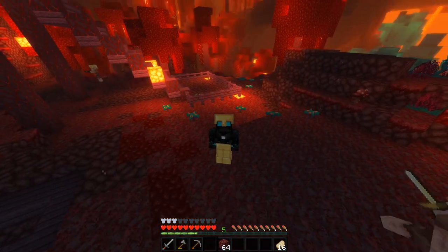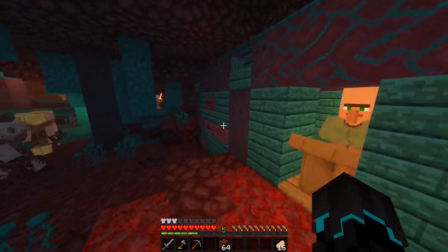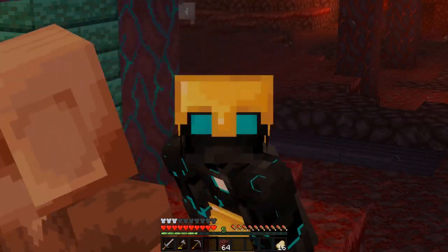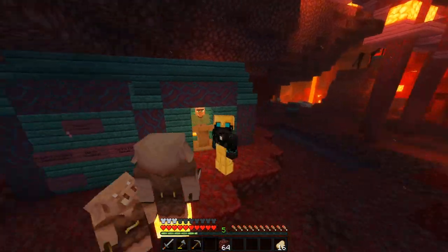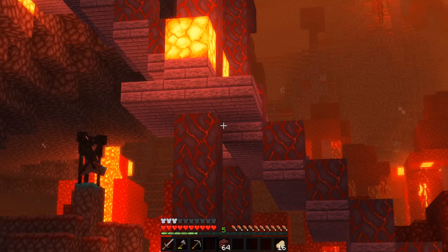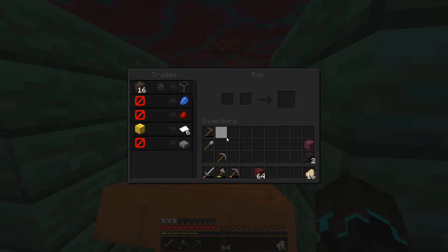Bob got a little bit of an upgrade, because a lot of you have been telling me — and I discovered as well — that in the next version, 1.16.2, you are now able to make brewing stands with blackstone, which is amazing. Also, you will no longer get fire resistance potions from piglins; you will actually get water bottles, which means we can now do potion making down here in the Nether. So I've removed the brewing stand and also the need for water.